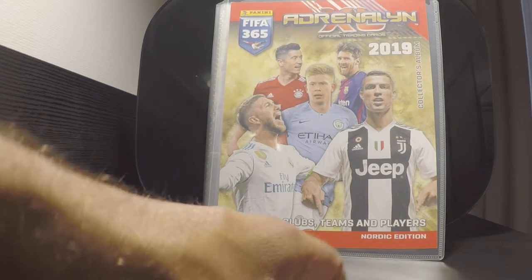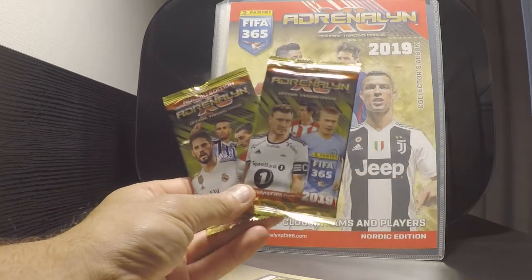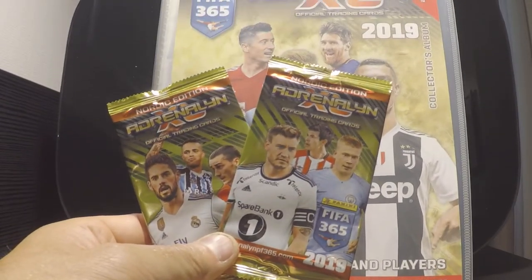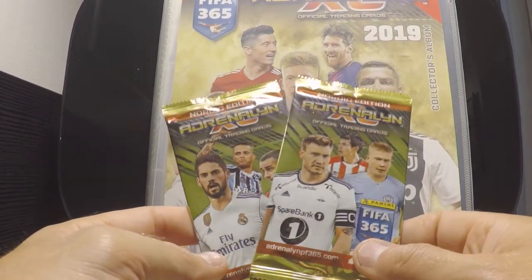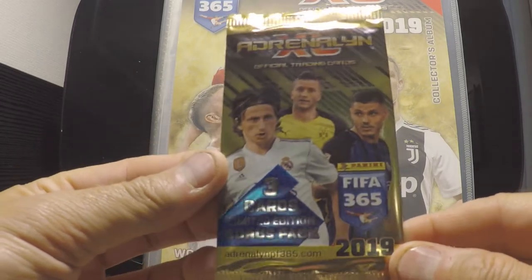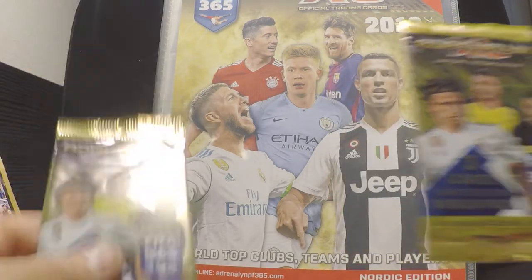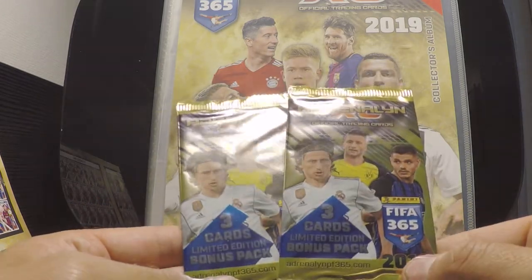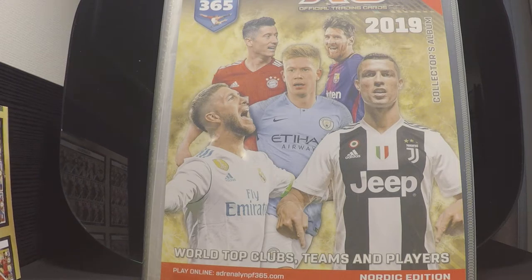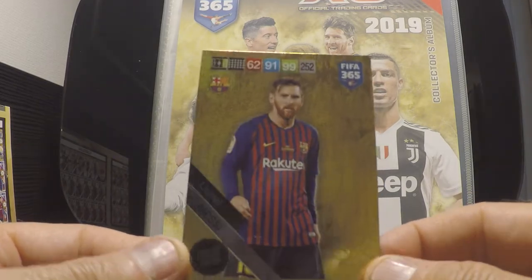Let's have a look here and see. As stated in the pack, two boosters. My lighting is not the best — I'll try to get a little bit closer. As you can see, we got two boosters, and then we got this three-card limited edition bonus pack, and we got two of these. Then we have the first limited edition in this Nordic edition starter pack — that's Lionel Messi of FC Barcelona.